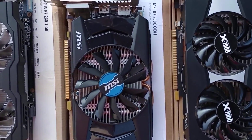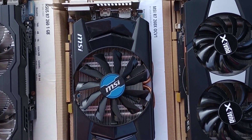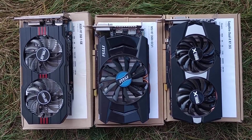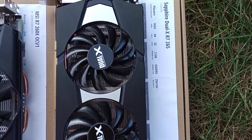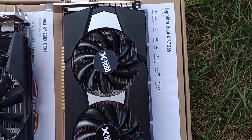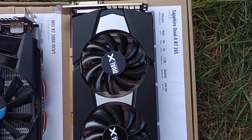MSI's OCV1 version of the R7-260X, using the XDX version of the same GCN 2.0 GPU. And Sapphire's R7-265, the only card in this video that uses the GCN 1.0 GPU, and also the only one here that enjoys a 256-bit memory interface.